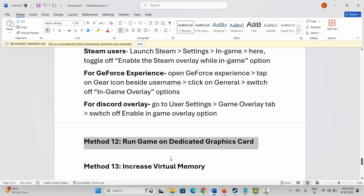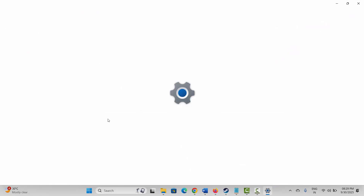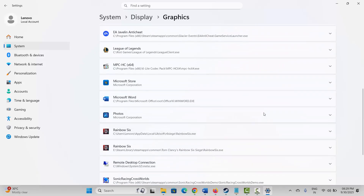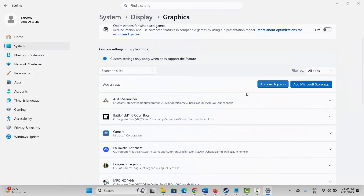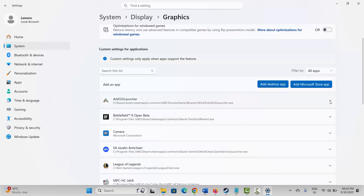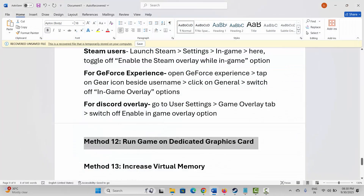The next solution is to run the game on a dedicated graphics card. Go to Windows search and search for Graphic Settings. Search for the game — if it's not listed, click Add a Desktop App, go to the game folder, select your game, and add it to the list. After adding it, click the arrow icon and under GPU Preference select High Performance, then try to launch the game.